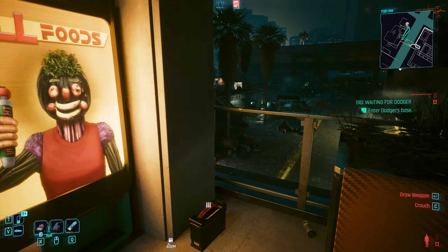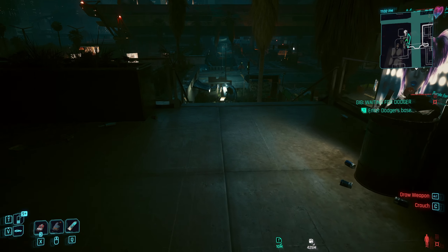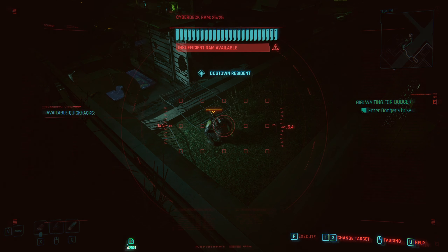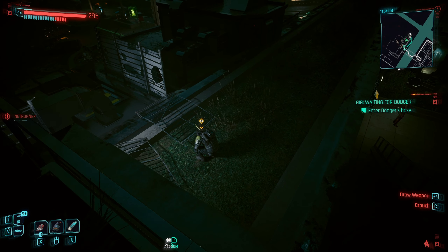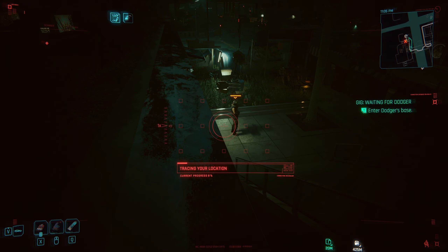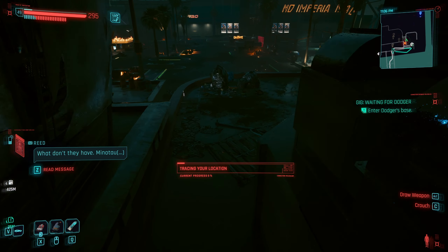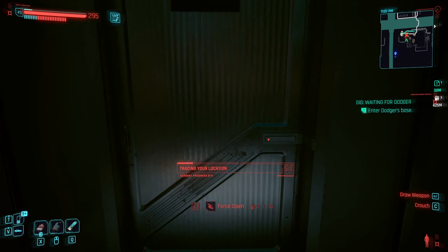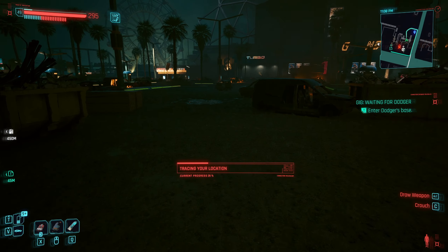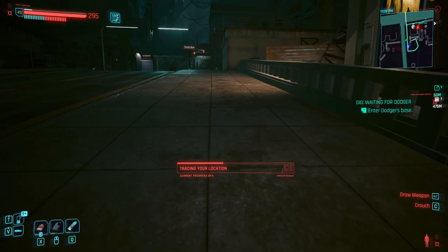I've got tombs over there and Hanson's guys. If I do reboot optics on one, now I've done that - can I do system collapse for 16? It does work like that! Oh, that's awesome. Anybody else? Got nothing on this side of the building. I just really wanted to know if the math worked the way I thought it did. And guess what? It does.